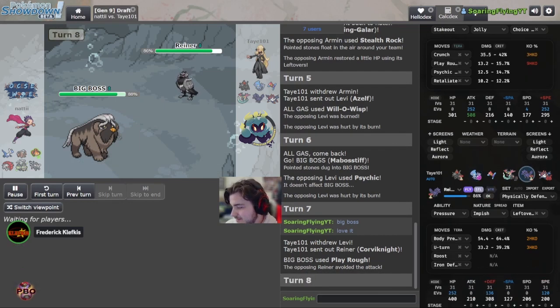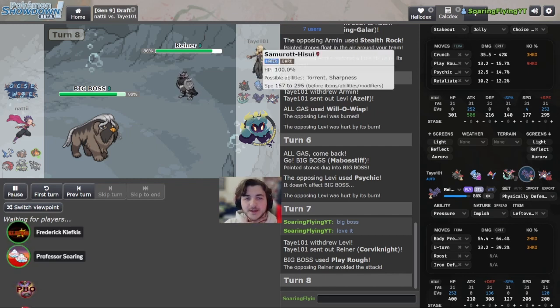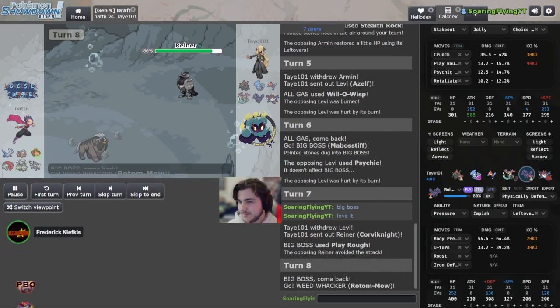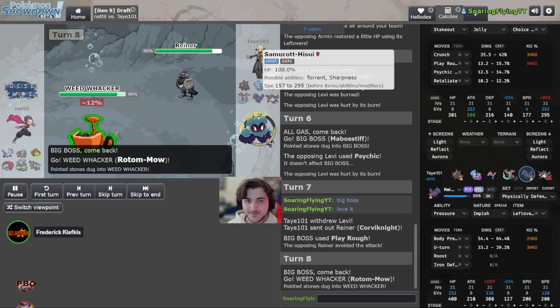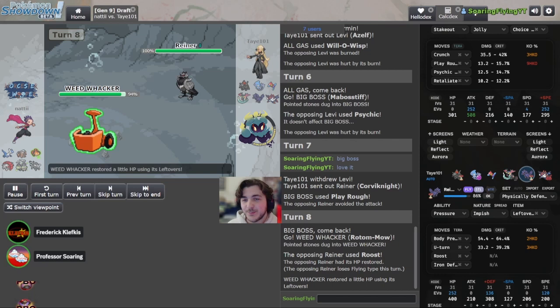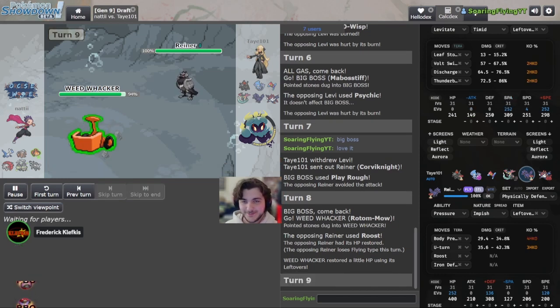I don't really know why he went for Crunch there, predicting Hisuian Samurott — it was doing over half anyway, so I don't see the point. A humble Roost there — so the momentum is given back to Rotom. We'll see Leftovers confirmed, so it's not Trick. And we've already seen it has Discharge.